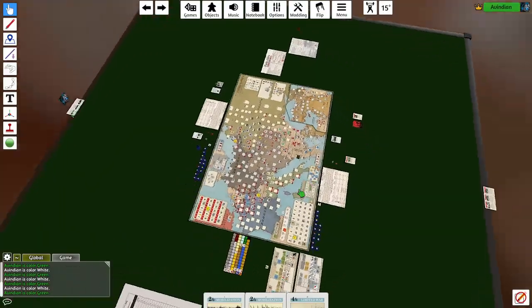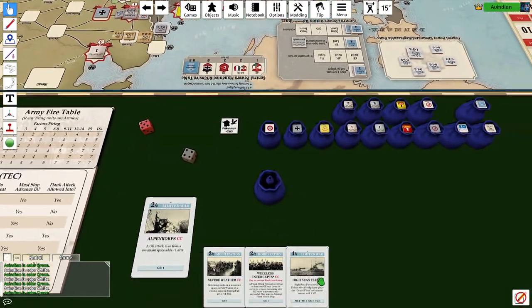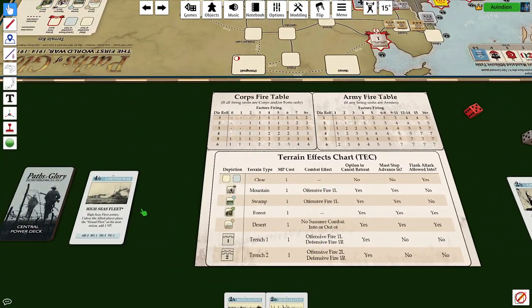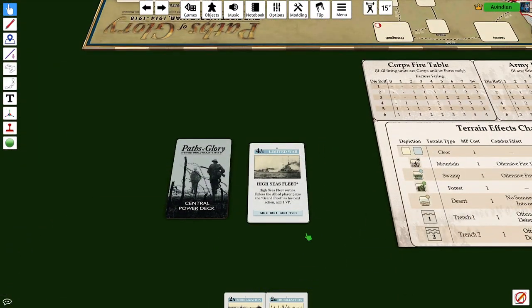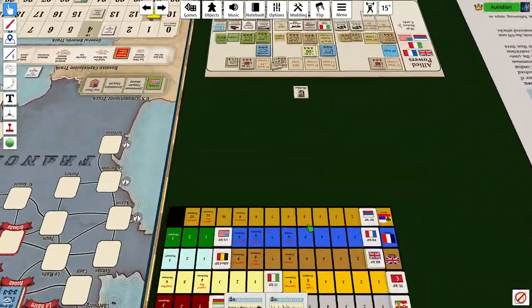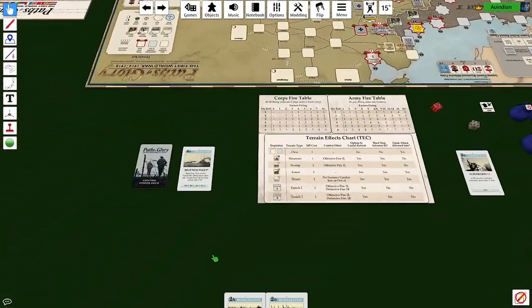We switch back to the Central Powers, and they say replenishment points — what a great idea. They have a great card for that: the High Seas Fleet card gives us two for Austria, which is what we need more than anything. So that's going to be RPs — three German, one Turkish, two Austrian, one Bulgarian. It's two Austrian, one plus three for four, one, one.